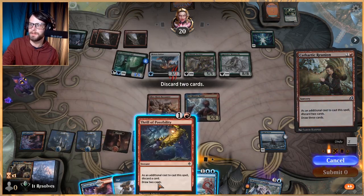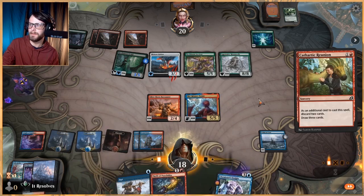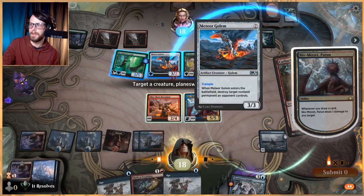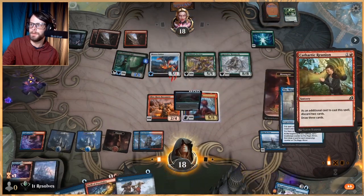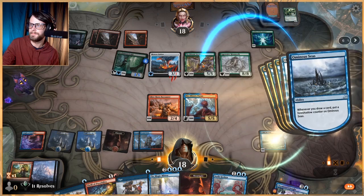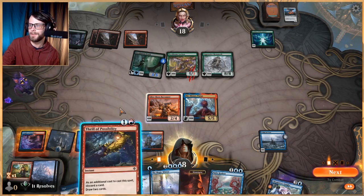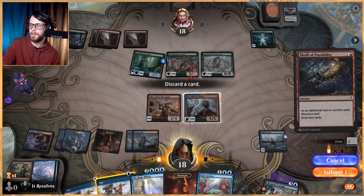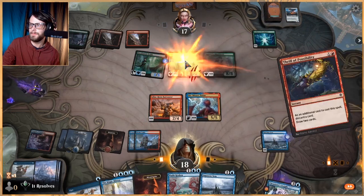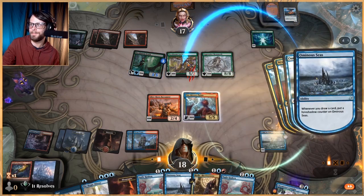Technically we probably should have hit that land. I don't think we're on that plan and I don't really think we need the land either. And this is that synergy we were talking about — we really just get to go ham with some stuff here. Kill that. Let's get this guy going. We've got a bunch of counters on this. This deck is very fun, is the takeaway here. We'll get rid of an Opt. That's pretty good. Just getting you.